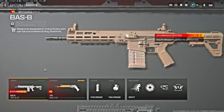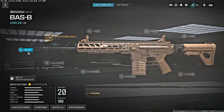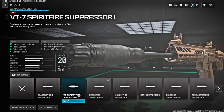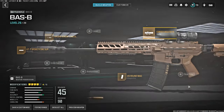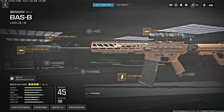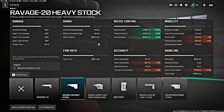And for the long range, we're going to go with the Bass P battle rifle, starting off with the Bruin Venom long range barrel, the VT-7 Spitfire suppressor, the 45 round mag, and the Koryu Eagle's Eye 2.5X for the optic. As for the last attachment, I heavily suggest that you guys use the Ravage 20 heavy stock because it gives us a lot of benefits for recoil control without going anywhere near the ADS speed.